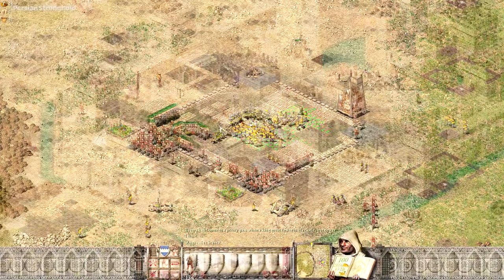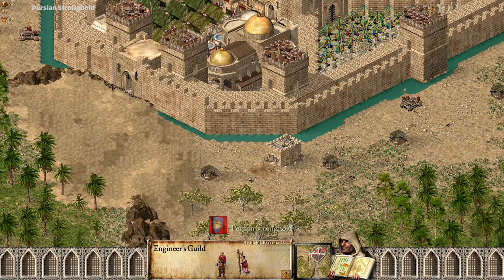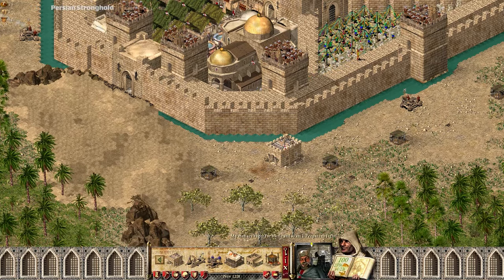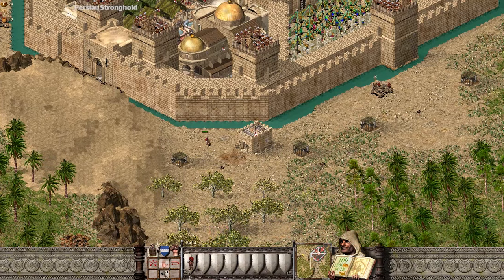The best trick to capture the enemy castle. Step 1: build an engineer's guild. Step 2: make an engineer. He does not know that he is going to die. Ha ha ha. Step 3: build a siege tower.